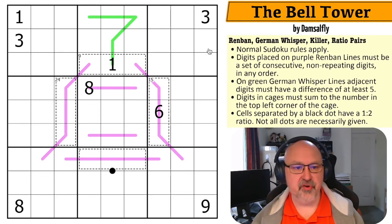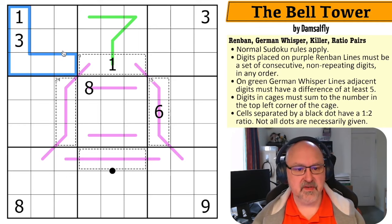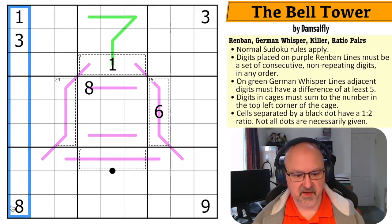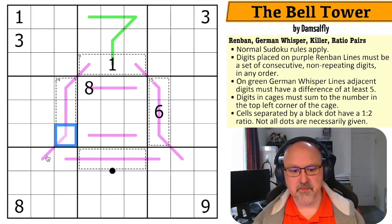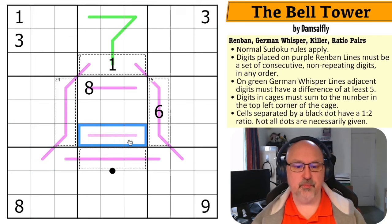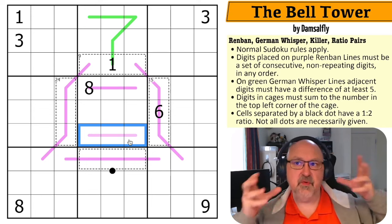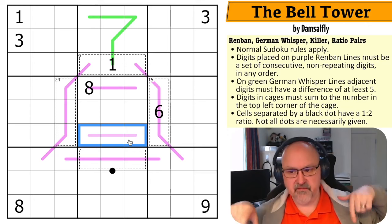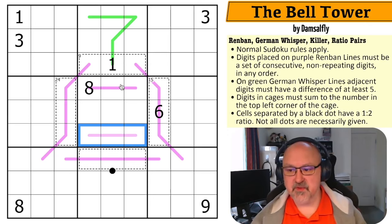Let's have a look at this puzzle. Normal Sudoku rules apply — in every box, row, and column, the digits one to nine must be placed without repetition. Digits placed on purple Renban lines must be a set of consecutive non-repeating digits in any order — basically, if you sorted the digits on the line, they will be a run. On green German whisper lines, adjacent digits must have a difference of at least five.